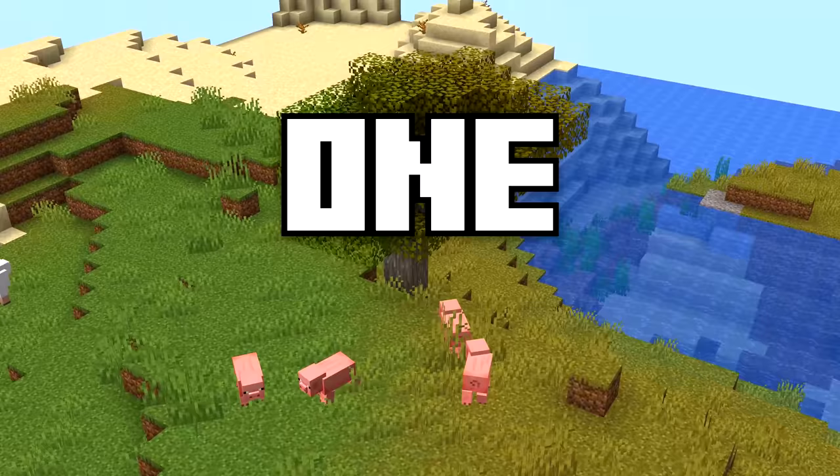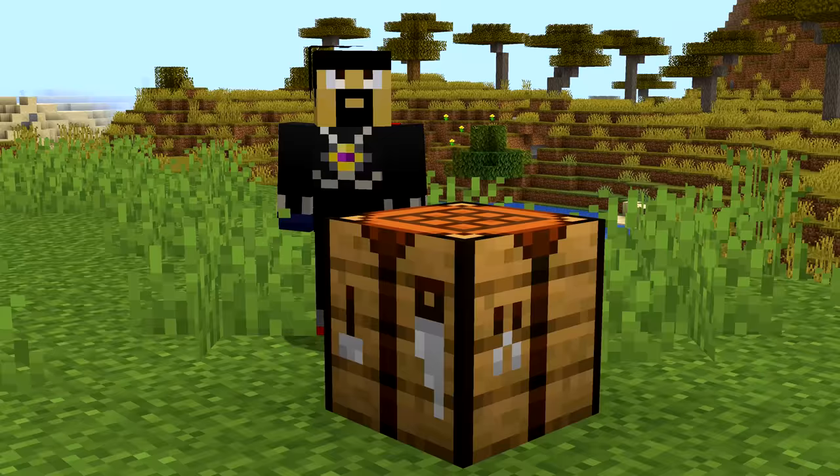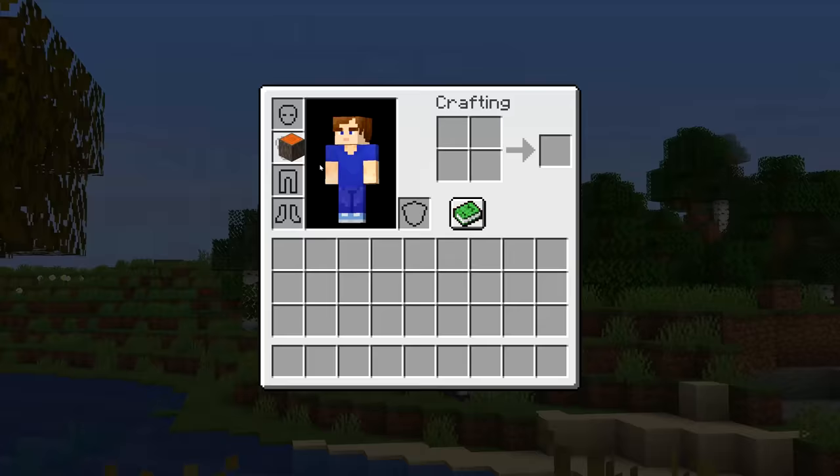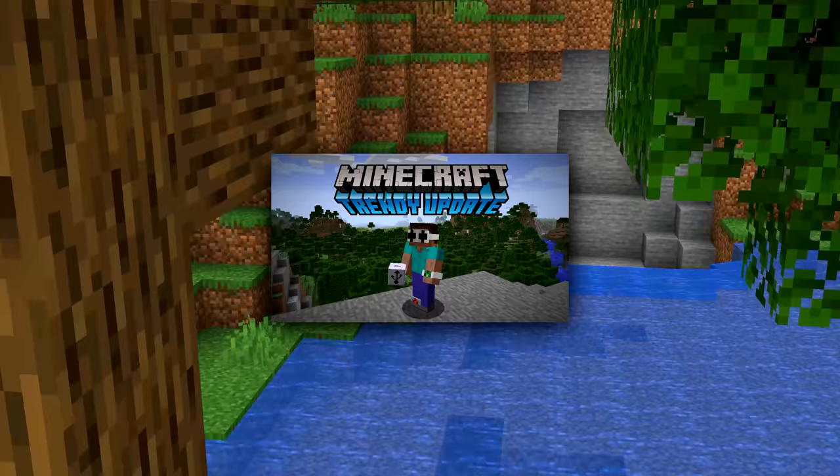Number 44. You won't believe this, but Mojang removed Acacia Stairs for one update. When 1.7 released, Acacia Stairs were in the game, but you couldn't craft them because Mojang forgot to add in Acacia Planks. This also meant that Acacia and Dark Oak slabs weren't obtainable either.